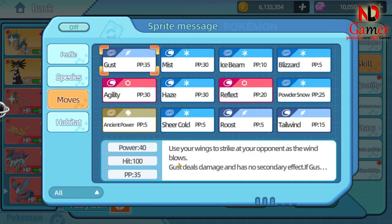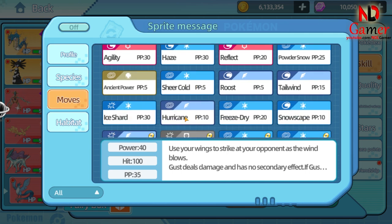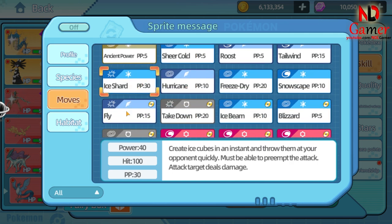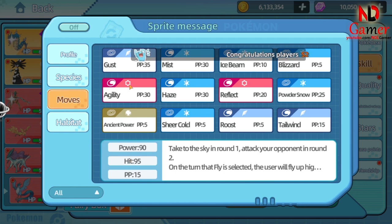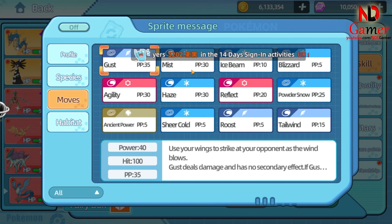Next, let's discuss its moveset. You should focus on Special Attacks, so only use moves with Special Damage and Status Effects. Articuno has very few physical attack moves, so building it is relatively easy.